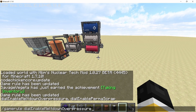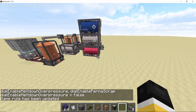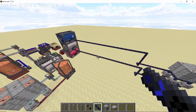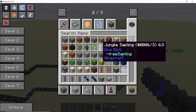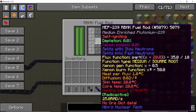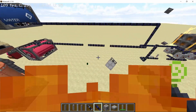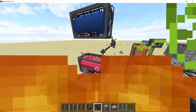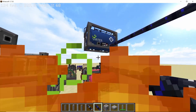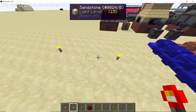Another game rule that was added is 'enable meltdown over pressure.' When an RBMK reactor explodes, it will also explode the pipes connected to it, and any machines connected to those pipes — like tanks or turbines — will also explode. I have connected two tanks, a water tank and a steam tank, to this RBMK reactor. Using a high-enriched plutonium rod to trigger the explosion, you can see that the steam tank also explodes with it. If we had turbines instead, the turbines would have exploded too — it's a pretty realistic game rule.